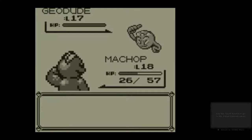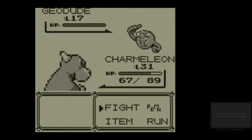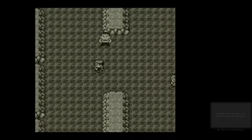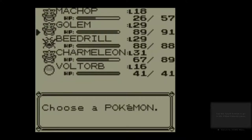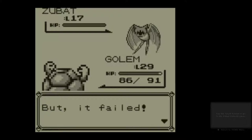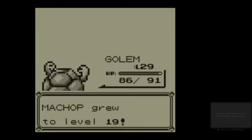Zubat and Geodude both have moves that make it slightly dangerous to switch in for, but oh well. Geodude has Rock Throw, which is good against my Charmeleon, and Zubat has Super Sonic, which is just annoying. I'm quite annoyed where I had to walk past that guy — I might not have encountered a Pokemon if I could have just gone straight through. Third time's the charm. Level 19 on Machop. Nice.